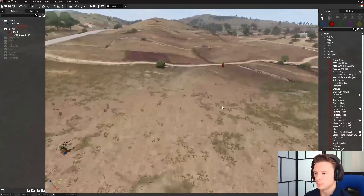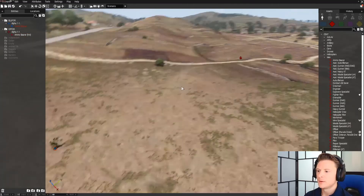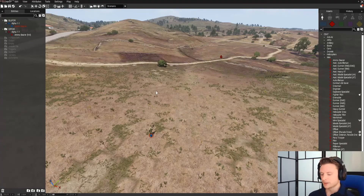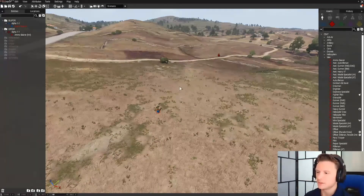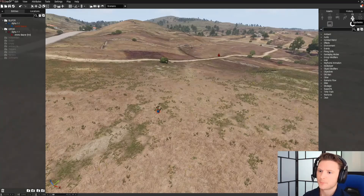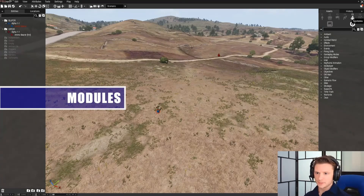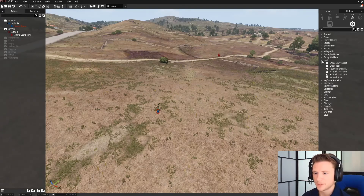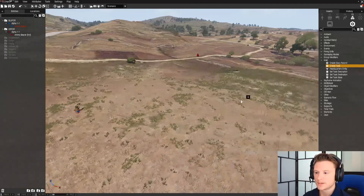Now that we have our units and our mission, we need to bring it to life. The best way to do that in ARMA is a beautiful system called Modules. Go to Systems, press F5, and go to the Modules tab — not the logic entries, but Modules. Then run down to the section called Intelligence.